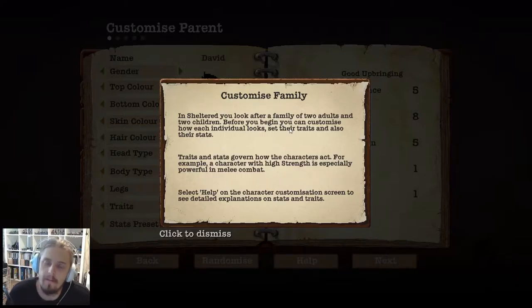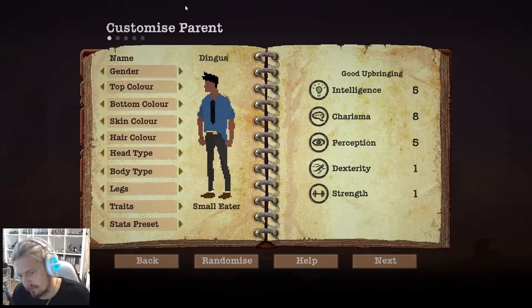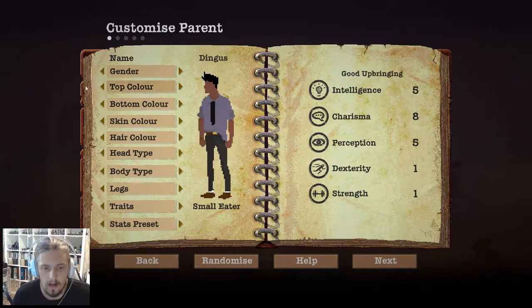The first step is to create your family. You've got two parents, two kids, and a pet, and we just need to go through and create those. We have some options for gender, hair, and stats. We'll start with our dad — he's going to be called Dingus. He'll be male with a green top. I really want to create a real Aussie battler type family.